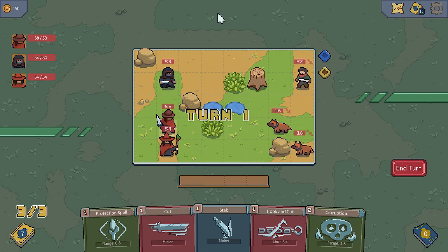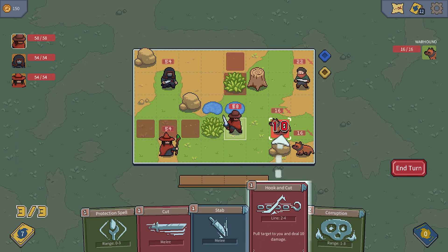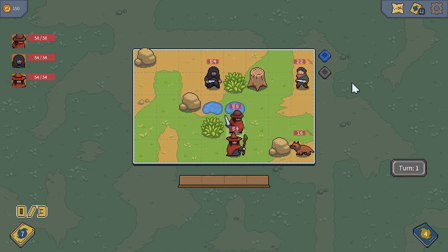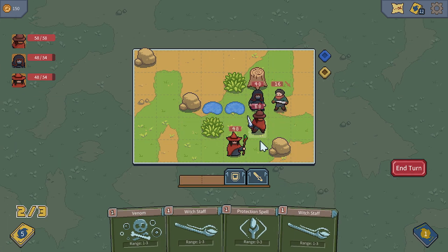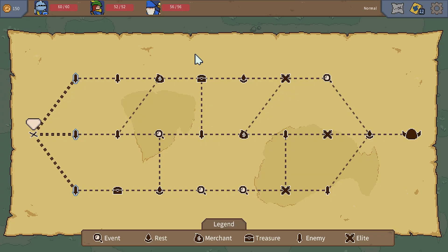Each adventurer possesses a unique ability enhancing combat, and players start the game with an initial advantage. For players concerned about selecting a character for their group, a fourth custom option allows you to form your own group after unlocking all nine characters. After choosing your three adventurers or one of the three teams, you embark on a journey across the land, aiming to safely reach the far side of each map. During your runs, you'll encounter various events, with most involving battle sequences that must be completed to advance. Careful path selection is crucial when navigating each map, as backtracking isn't possible after choosing your next path.